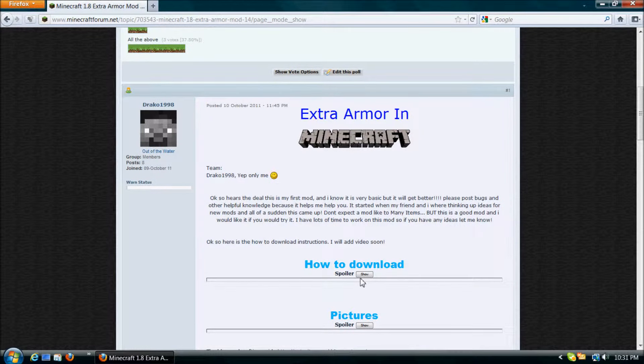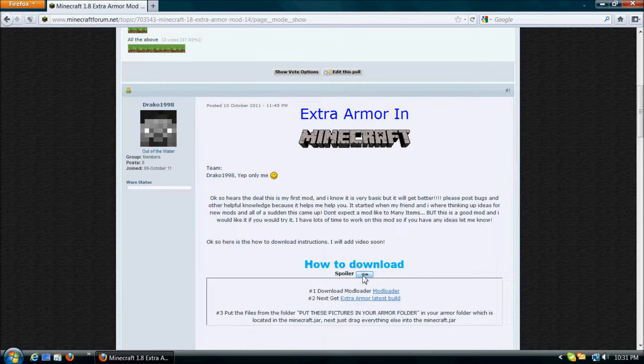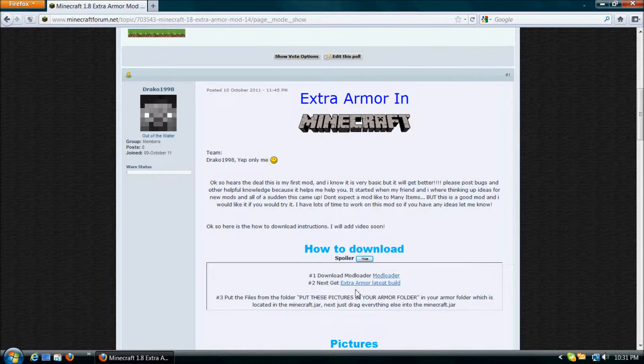You scroll down and there will be the how-to-download section. You click show spoiler. Then there will be two different links. You open both of those up in separate tabs.